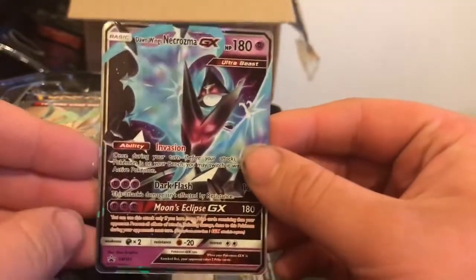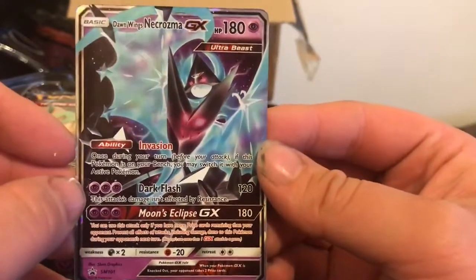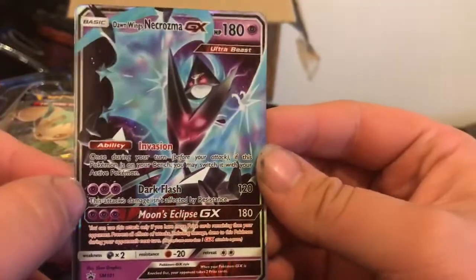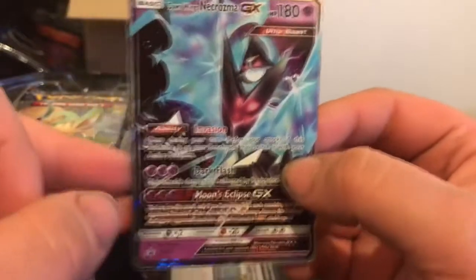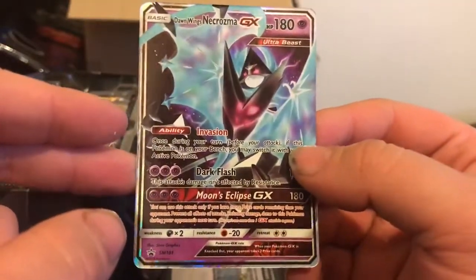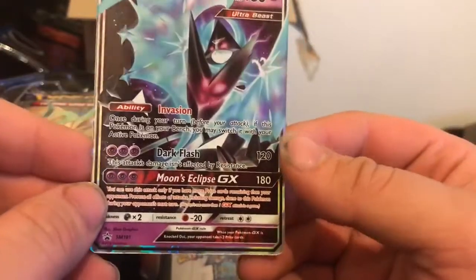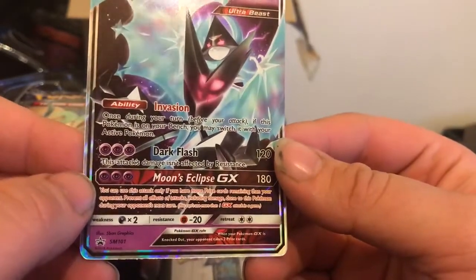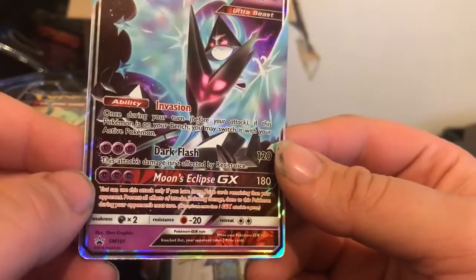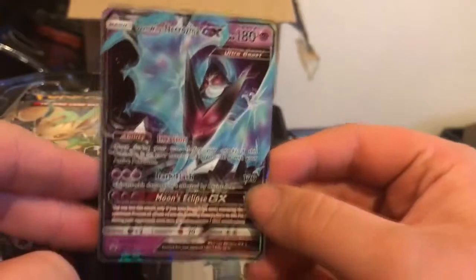We've got the Dawn Wings Necrozma Cosmo GX — 180 HP, Ultra Beast, Invasion ability. Once during your turn, before you attack, if this Pokémon is on your bench you can switch it with your active Pokémon — reminds me of Keldeo from Boundaries Crossed with the Rush-In ability. Dark Flash's damage isn't affected by resistance; 120 for three psychic. Moon Eclipse GX does 180 damage but can only be used if you have more prize cards remaining than your opponent. Weak to dark, resistant to fighting, two retreat cost — promo 101, a nice-looking card.